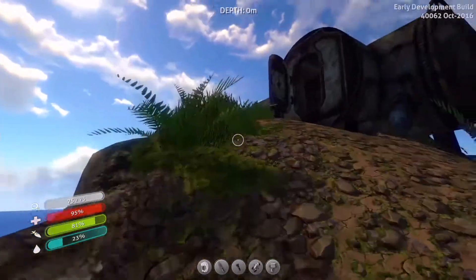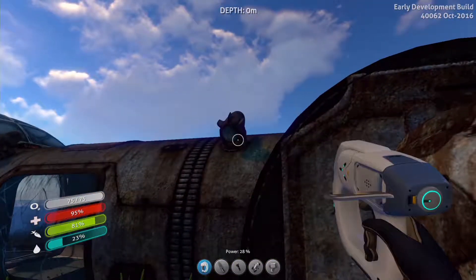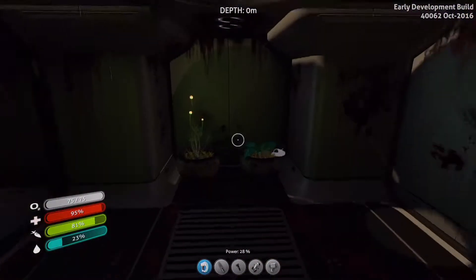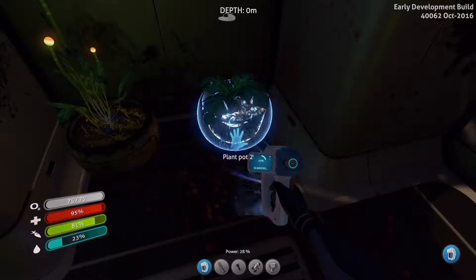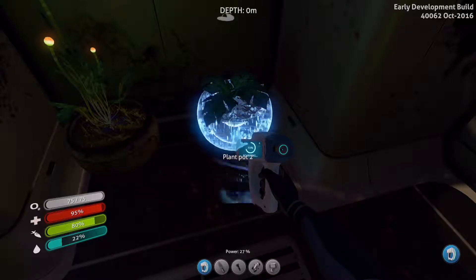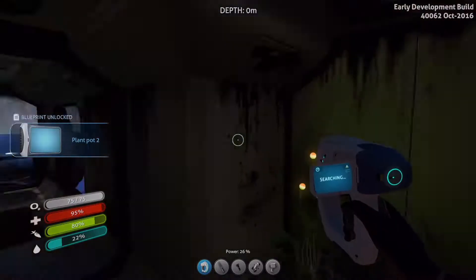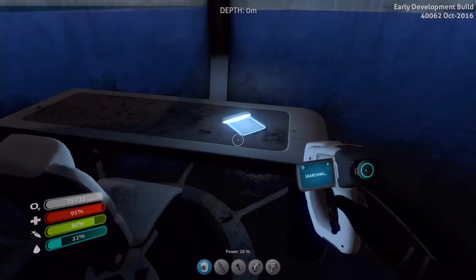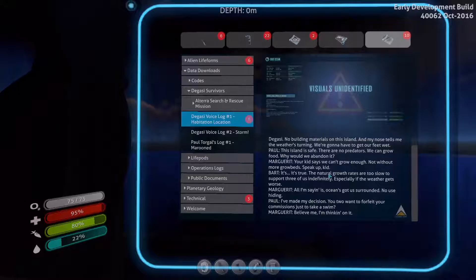Let's open this supply crate. What do we have in here then? A battery. A bulkhead. I think, if I remember correctly, that you could actually build those as well from the start, because I remember in my first base ever — before I even started recording — that I built some of those. PDA. Well, we can't actually get out of here — nope. But we can get out over here.